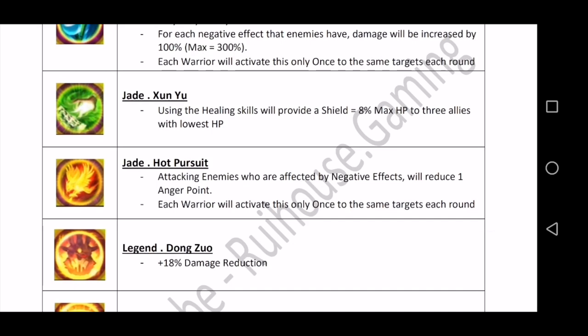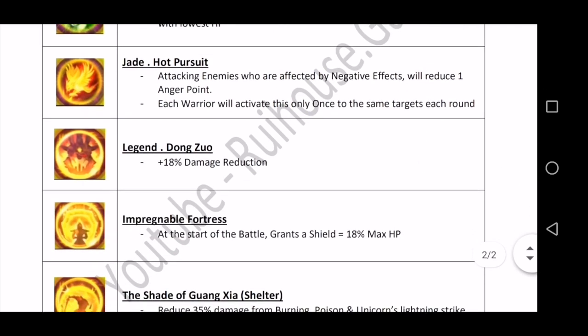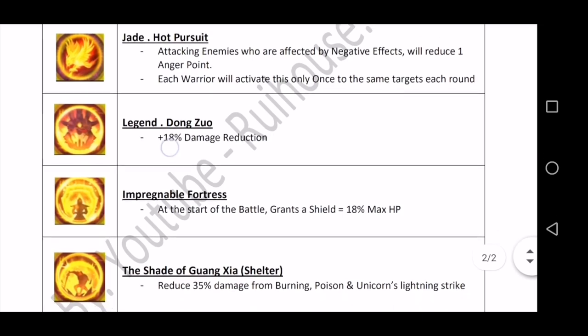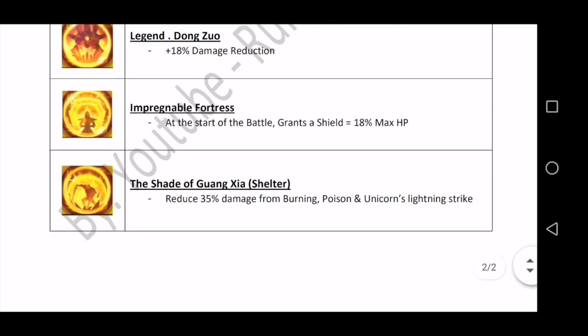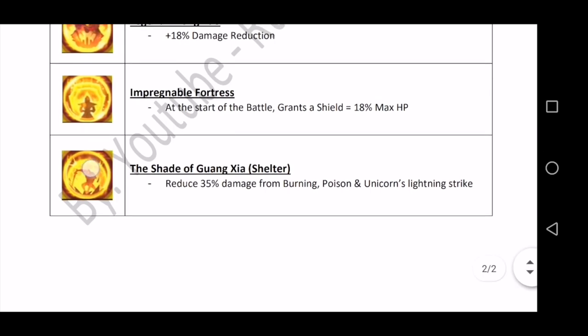Next is 'Legend Dong Zhuo' — a better version of Dong Zhuo, providing 18% damage reduction. Then there is 'Unbreakable Fortress,' which can be used by all heroes. At the start of the battle you will have a shield equal to 18% of your maximum HP.